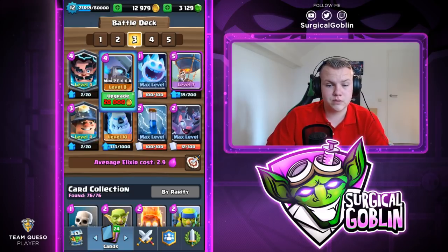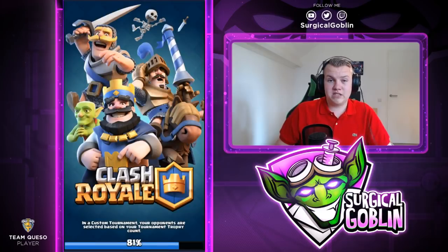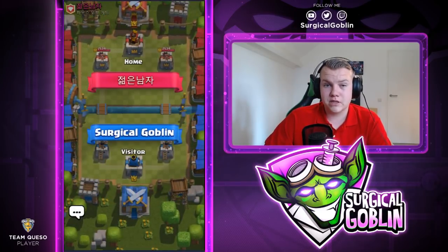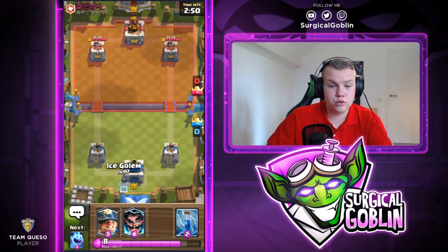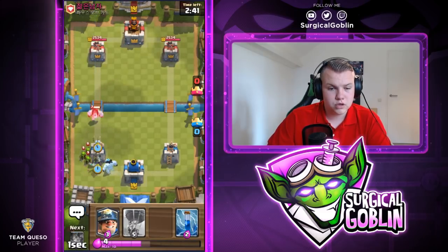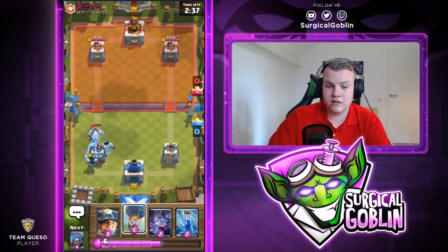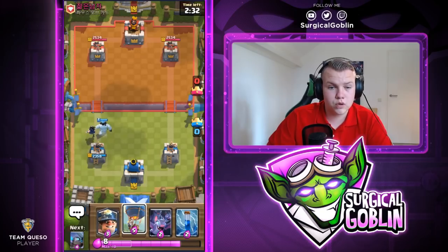We're starting with a grand challenge at zero wins. With this deck, it's really important to out-cycle your opponent's counters. This guy started with a goblin barrel — we had the Electro Wizard and ice spirit there. We didn't take too much damage, though I did mistime my Electro Wizard; you can actually time it to hit all the goblins.